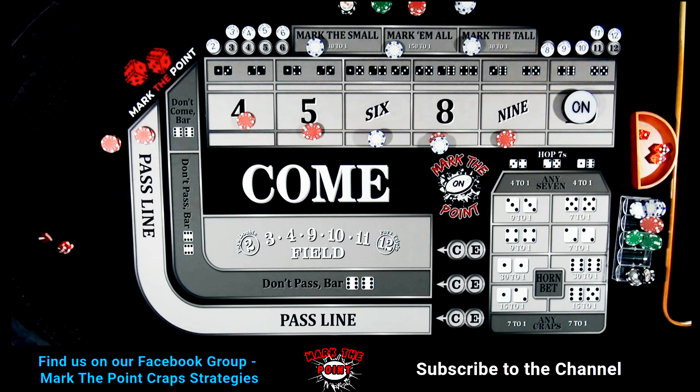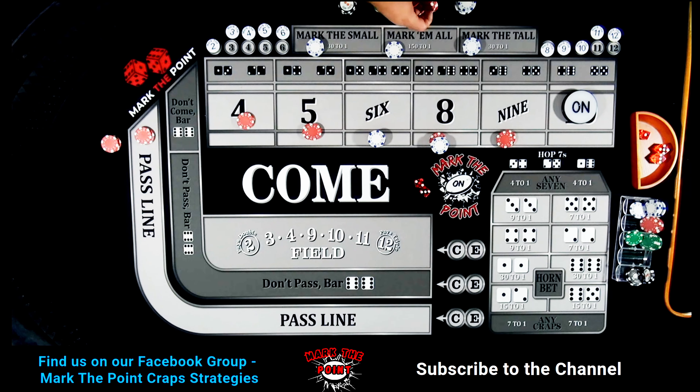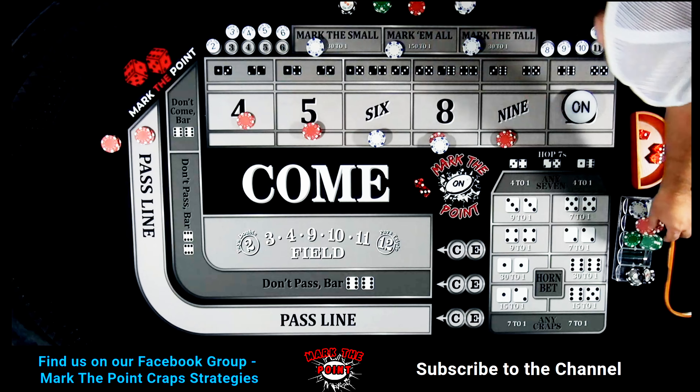Three-two, five — we finally got a half-shooter going here! That pays $21. He goes up by $10, pull the rest back into the rack.